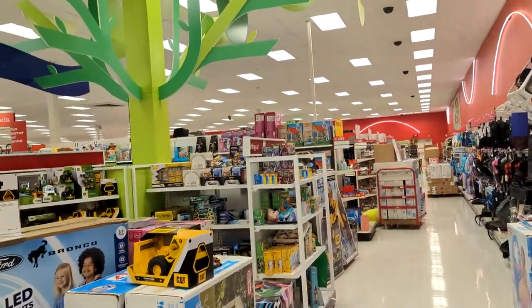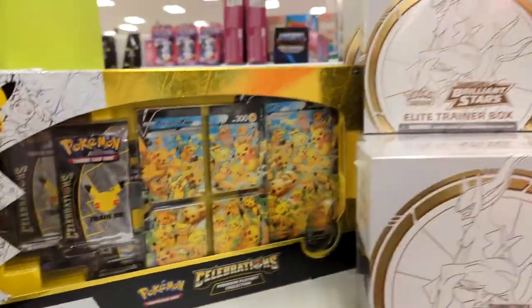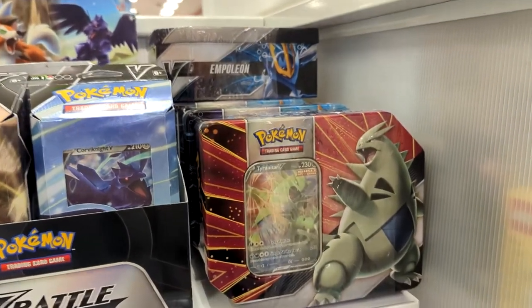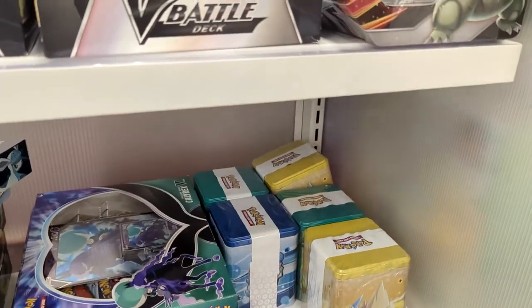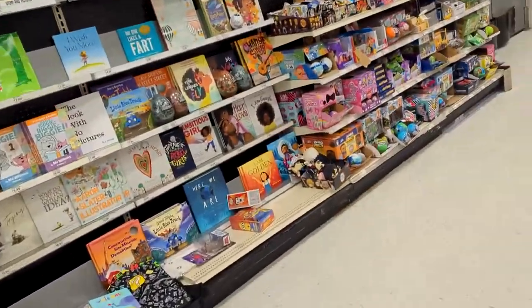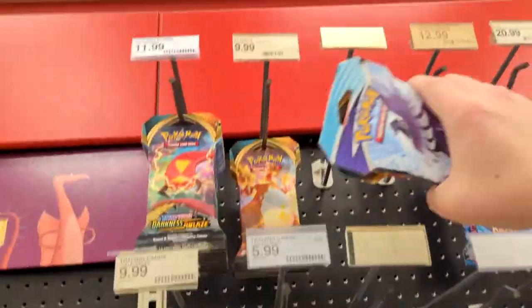I just looked over here to this random rack and you can see all the product they have. They have Celebrations, Playmat Collections, some Brilliant Stars ETBs, some Battle Decks, Empoleon and Tyranitar Tins. I've never opened one but I've heard good things about them. They have the Calyrex Shadow and Ice Riders, tons of Leafeons, two Glaceon Collections. And the Stackable Tins, which I will not be opening because they're nothing better than just normal blisters. So I'm going to pick up three blister packs — one Chilling Reign, one Brilliant Stars, and one Darkness Ablaze.